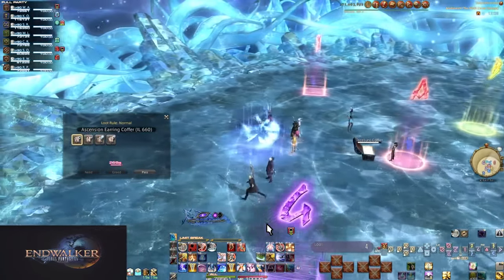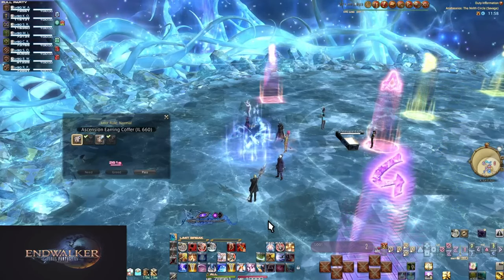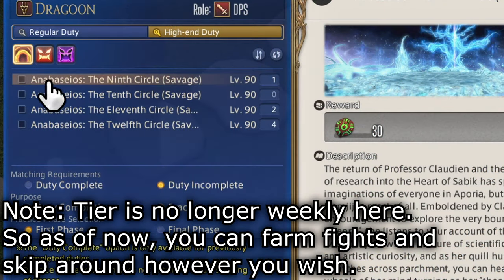Raiding alts are a thing if you want to be in multiple groups or help a random group without costing them loot — you need a second character for that. In party finder you are technically allowed to win every drop, though some statics will funnel gear into one or two players to make DPS checks easier. Secondly, skipping ahead: when a tier is current you must clear the fights in order every week unless you get an elevator. If you join a fight beyond what you cleared, you'll get a warning, forfeit all loot from skipped fights, and be counted as having cleared them.